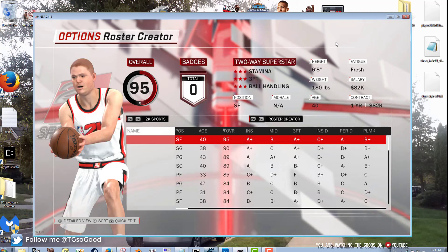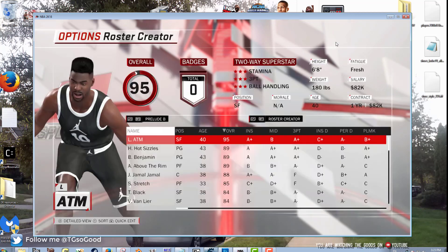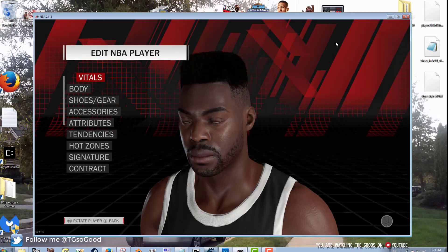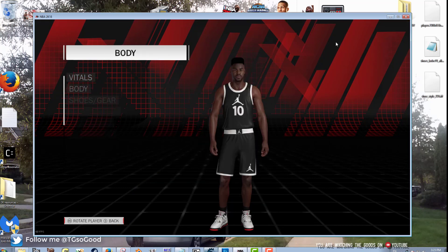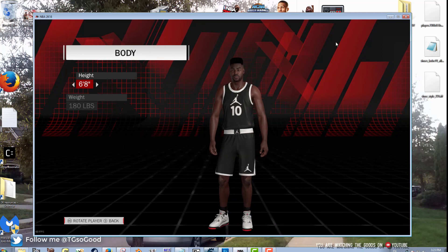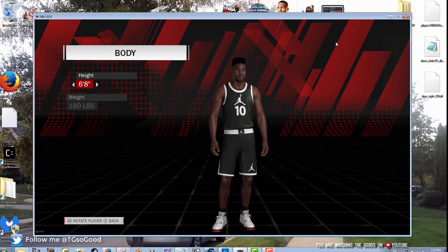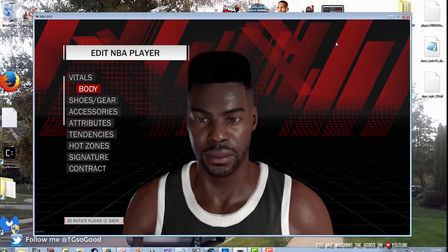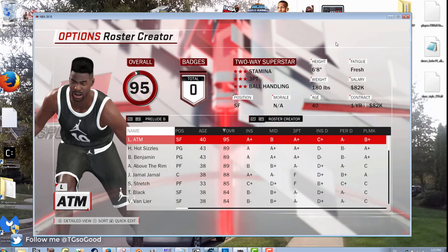As you can see, these teams are empty — this is for people who want to make rosters if you're on PC. I've shown you the instructions from the beginning of the video, so go back, download the roster, and you too can play with this. I'm gonna try out ATM and see how he plays. I got some more special stuff coming at some point — still figuring out what's in this thing. All right guys, I'm out.